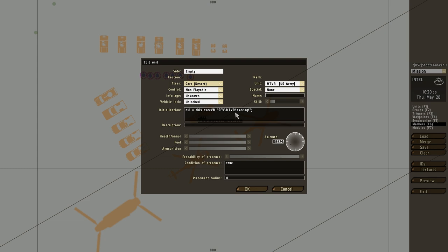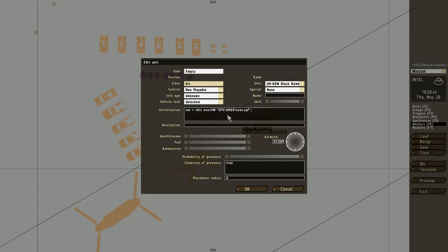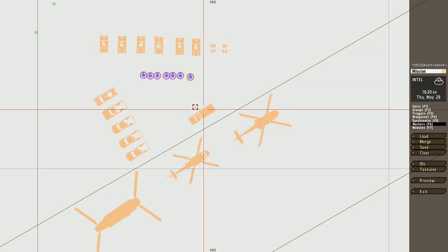To use the script in your mission, we copy the SFV folder from the provided mission into your folder, and then we just copy the initializations for any given vehicle, which will call the script from the folder.